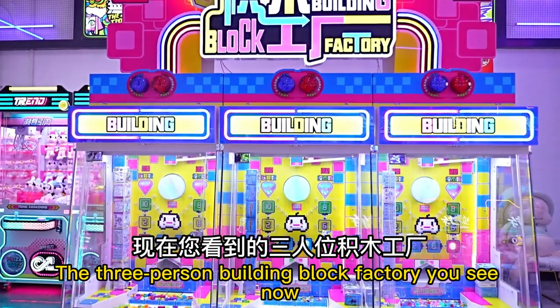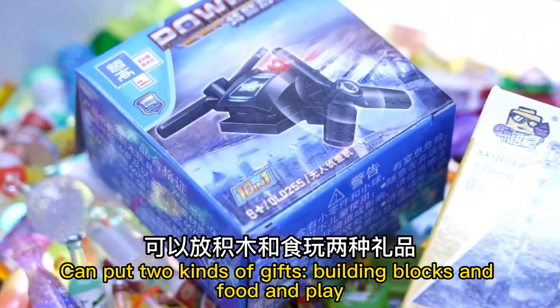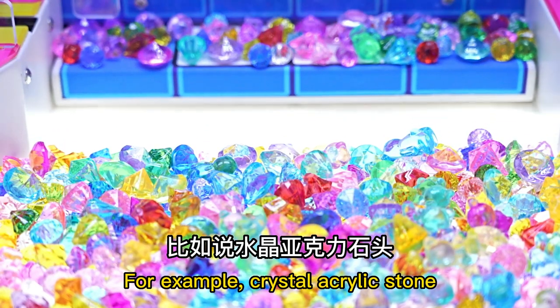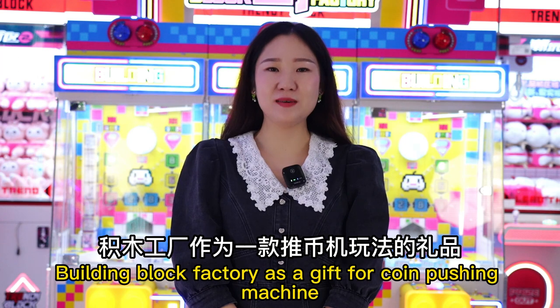The 3-person Building Block Factory you see now can put two kinds of gifts — building blocks and food and play. The machine is compatible with many gifts of similar size, for example, Crystal Acrylic Stone. Building Block Factory works as a gift for coin-pushing machine.